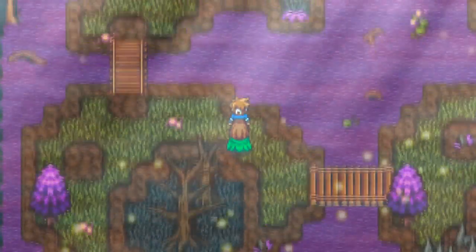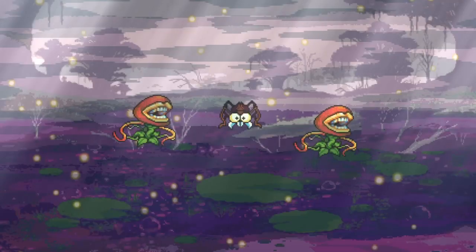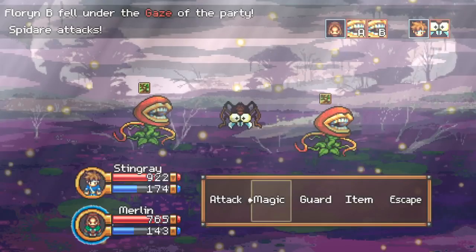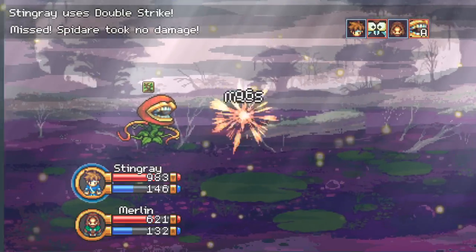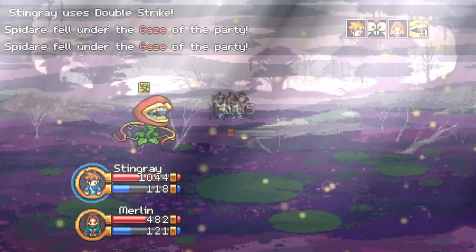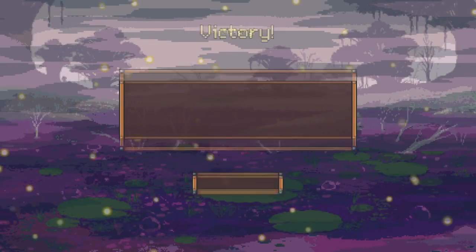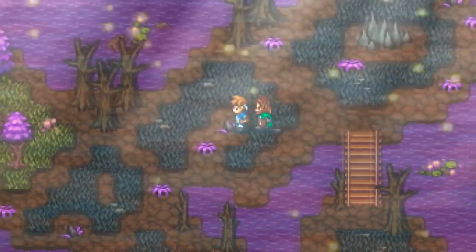There's one more area we have to do — we've done the Rose Garden, we've done the Bayou, and we have one more. I believe we're going to take Clark in that area just to show off how she works in relationship to Merlin. There's also one other companion you can have, which is Siegfried — he's a really strong character, but I'm not a big fan of him.